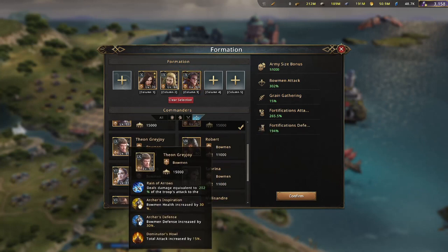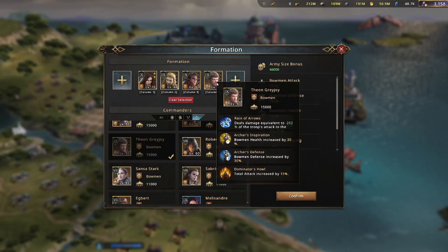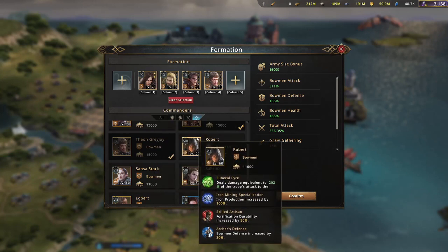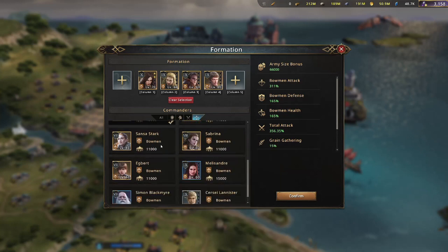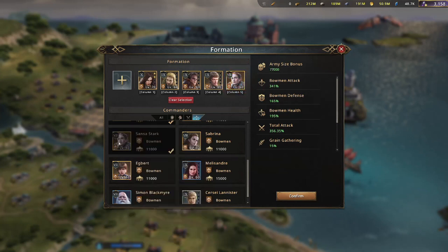Looking at Theon, he has bow health and bow defense plus total attack. He's awakened as well, so that's actually probably your top commander right now to put in there. Robert has 30% bow defense, which in a formation like this where they're going to be taking damage is not bad, but probably not one you're going to want to put in there. Sansa has bow health and bow attack, so that's pretty good too.